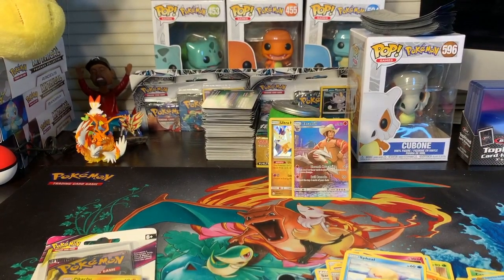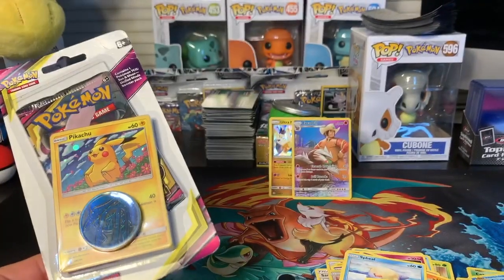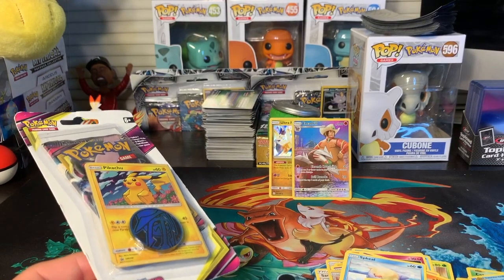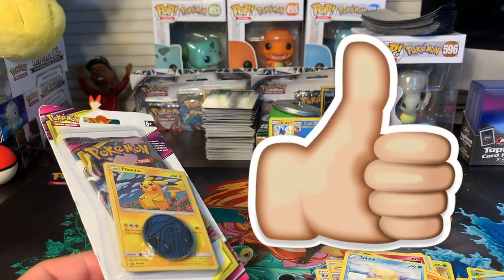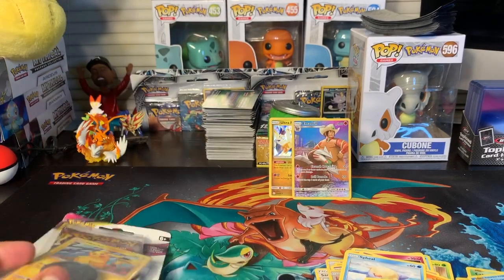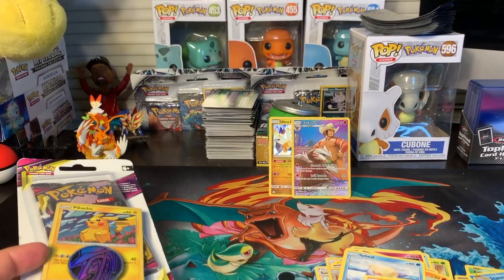I know there are a lot of trainer full arts — I want to get that Red with Pikachu, that one's really cool. Cosmic Eclipse cards are getting pretty expensive. I'm thinking of getting a booster box. If this video gets 50 likes, I'll buy the Cosmic Eclipse booster box and open the entire thing with you guys! So like this video and we'll see if we can get that booster box.